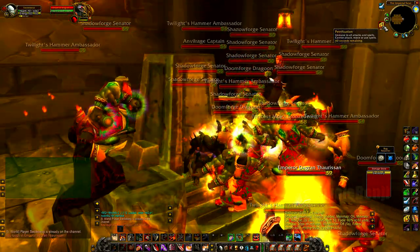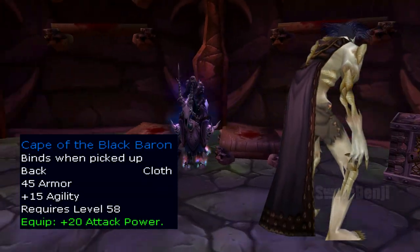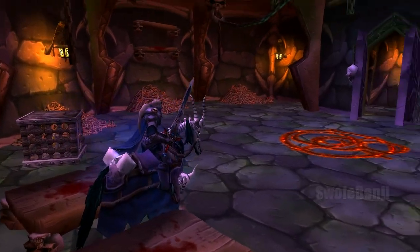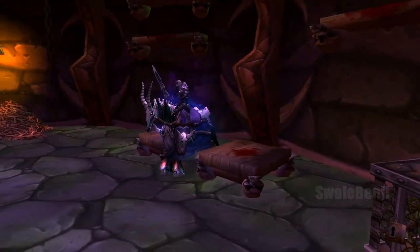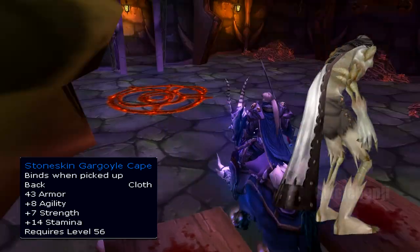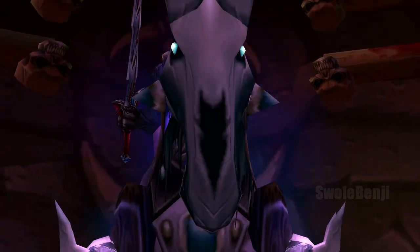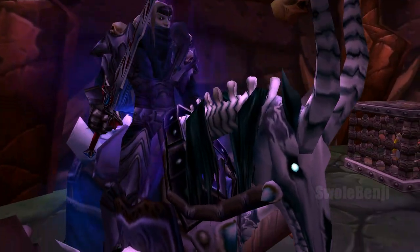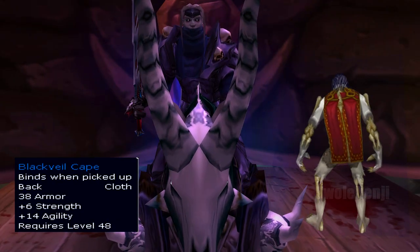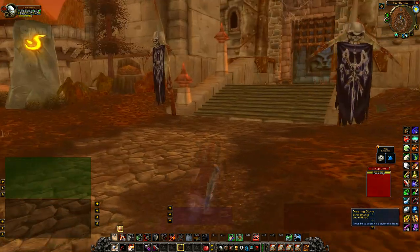Very easy and fast to acquire compared to the other choices. If you win orbs, they go towards your in-game enchants. Also in Strath, Cape of the Black Baron from Baron Rivendare — nothing really compares to this cape, but at a 14% chance to drop, you might have to settle for Stoneskin Gargoyle Cape, also in Strath from Stonespine. At a 33% chance to drop, though a rare spawn, you'll run into him on the way to Baron regardless. Black Baron is still worth the farm. Otherwise, get a Black Veil Cape from the Blackrock Depths Houndmaster.